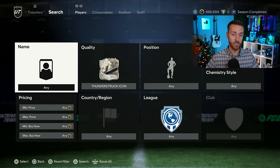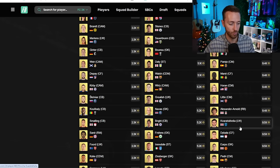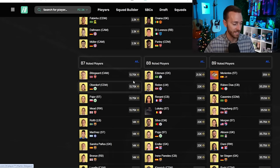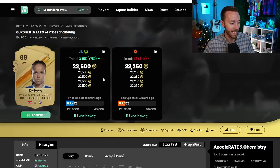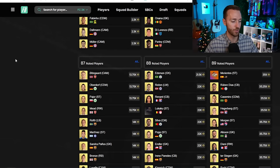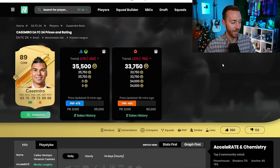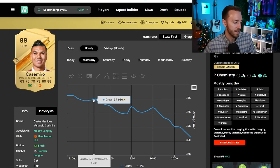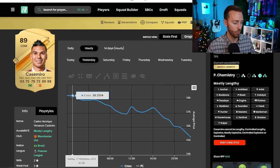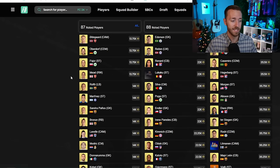SBC fodder dropped yesterday. Basically the middle to higher tier 86s are now under 10,000 coins - they're 9.4k. 87s are 14k, 88s are 22,000 coins, and even 89s dropped off a fair bit yesterday. A lot of those drops happened after the content drop when we didn't have another icon pack with higher rated squads. If I was to invest in fodder right now I would look at the very top tier.